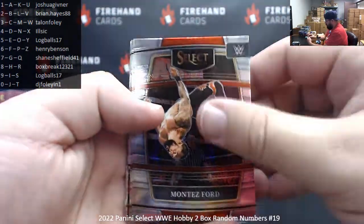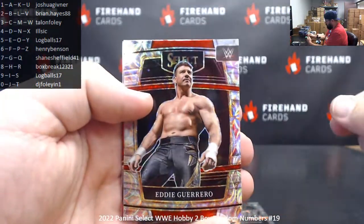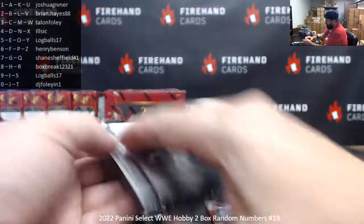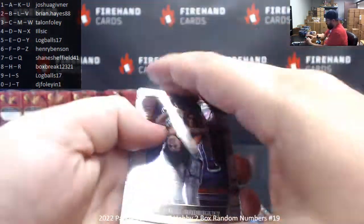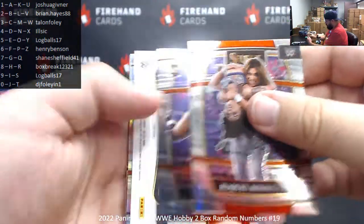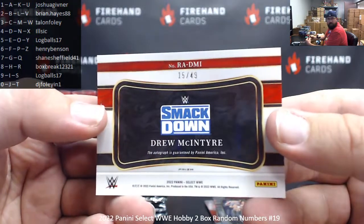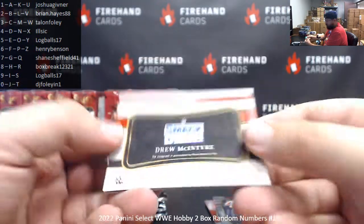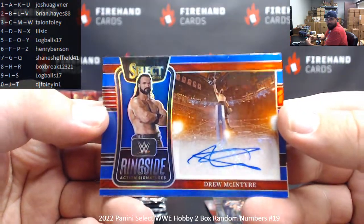Montez Ford. Humberto. Trish Stratus Hall of Fame selections. Scope of Eddie Guerrero in a riddle, premier level. Raquel Rodriguez, Odyssey Jones. Your first auto is a blue auto Drew McIntyre, 15 of 49 — spot five for Log Balls. Pretty cool action shot right there.